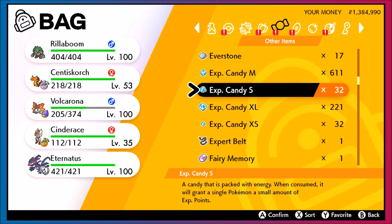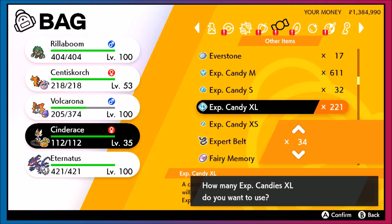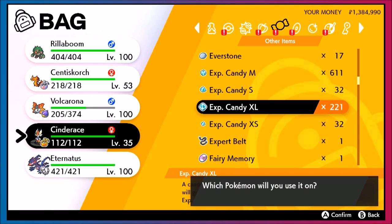Extra large candies are going to be a lot better — it takes a lot less of those. So if we were to do this on Cinderace, only 34. I'm sitting on seven competitive Pokemon right there, plus the ones from the medium candy and plus the ones from the large candy. I can make multiple teams of competitive Pokemon just from the natural items I have from playing the game somewhat regularly, maybe a bit try hard.